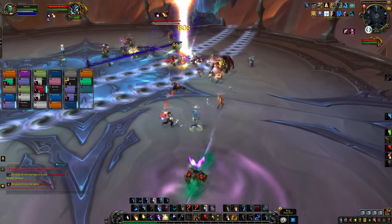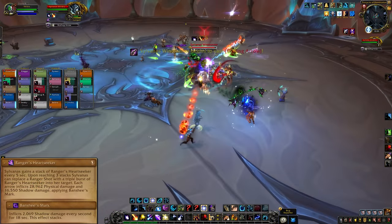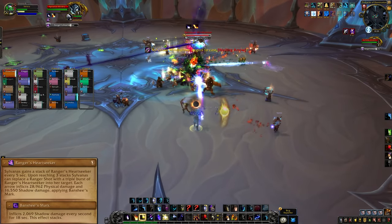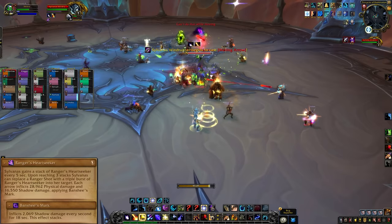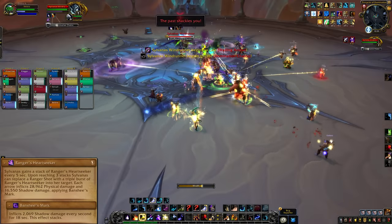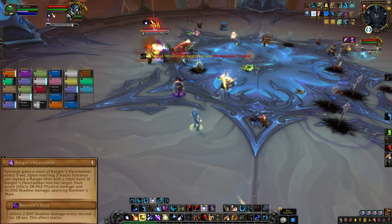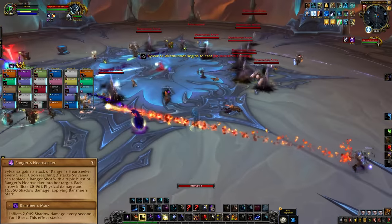Her last ability in this phase is Ranger's Heartseeker. The boss gains stacks of Ranger's Heartseeker every five seconds, and when she gets to three stacks she can unleash a triple burst into her target. This deals a bunch of damage and applies a damage over time effect, so tanks should use a cooldown and healers need to make sure the tanks stay alive.